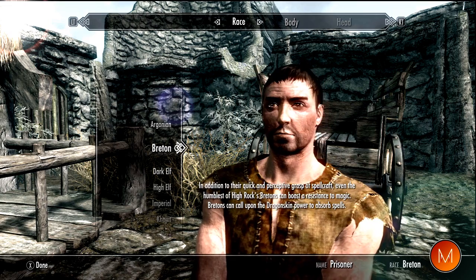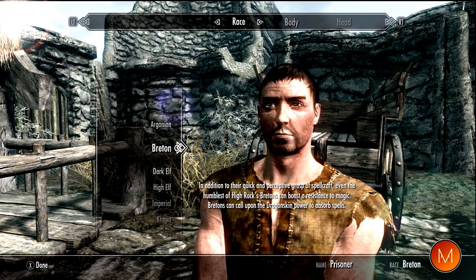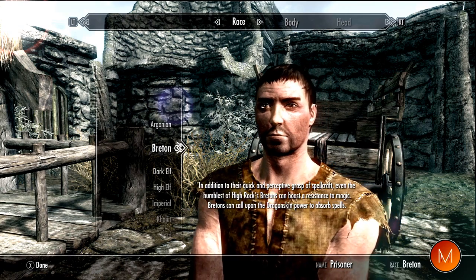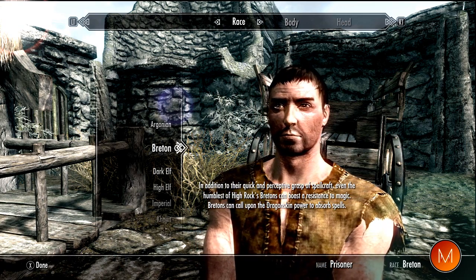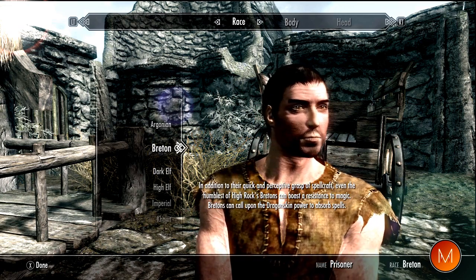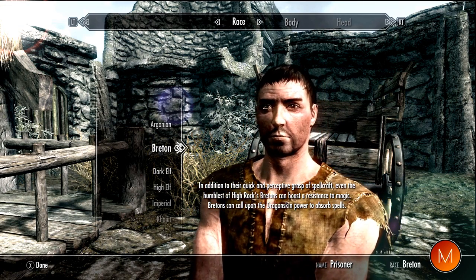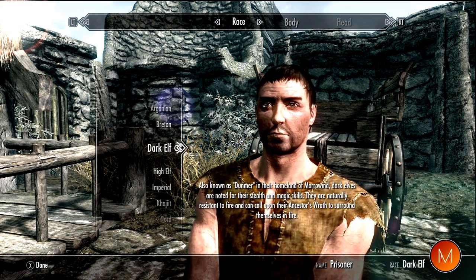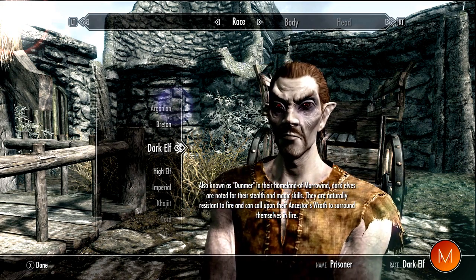The Breton — they're quick and they've got a good grasp of spellcraft, resistant to magic, and they have a Dragonskin power to absorb spells. So if you want to be the kind of magic person, maybe the Breton might be the one for you, considering they're very good at spellcraft, absorbing spells, and resistant to magic.